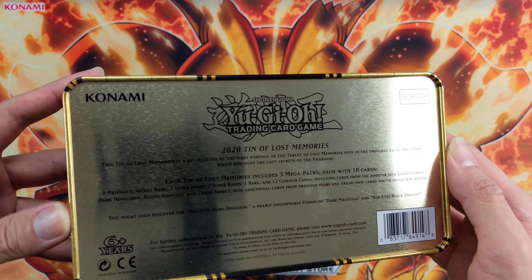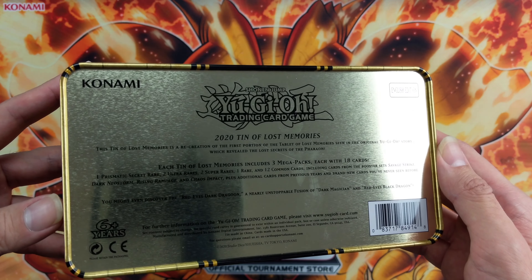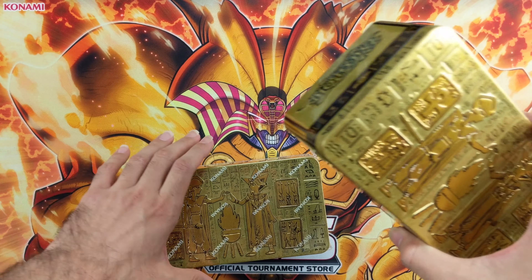Each tin contains three Megapacks with 18 cards: one Prismatic, two Ultras, two Supers — so they doubled the Ultras and Supers compared to last year — and 12 Commons.